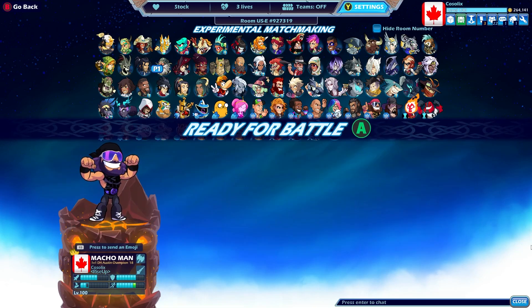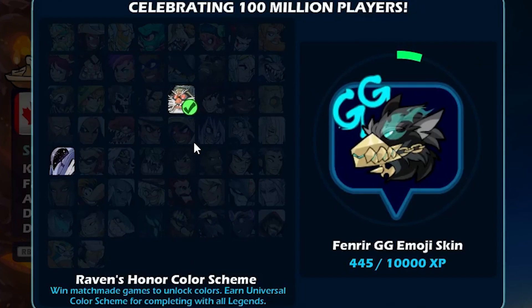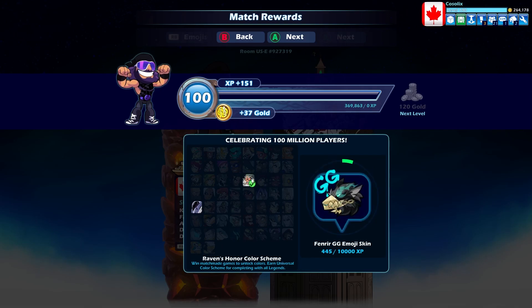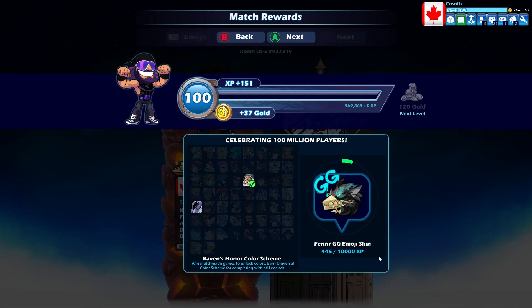I'll show you the menu and everything. The menu is going to appear at the bottom here and it's basically just going to select the character you played. See, it's selecting Elgrim and then it unlocks them. It even says right here: win matchmade games to unlock colors. So I unlocked Artemis and Elgrim because those are the two characters I played. Then just playing games with new characters you're going to get XP on the right, and you'll see this little scroll wheel. When the wheel fills, that's when you unlock the emote — the GG Mordex Fenrir.